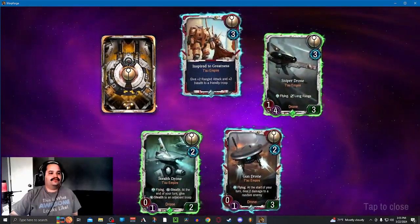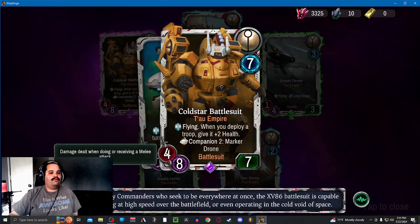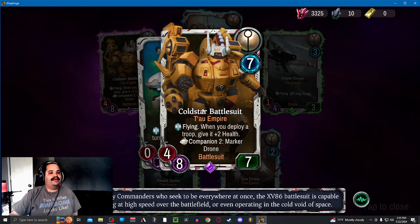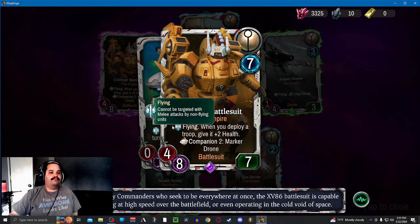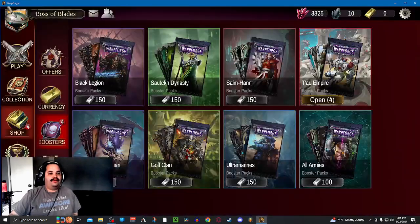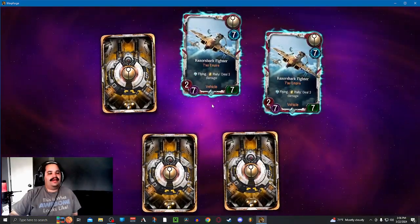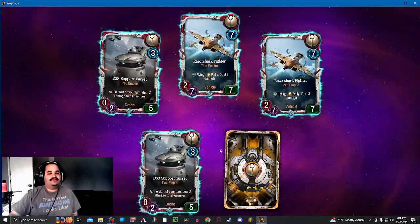Sniper Drone, Sun Drone, Sun Drone — another epic! Coldstar Battlesuits: 4 melee, 8 range, 7 health, 7 cost, has flying. 8 range is very good on that. Whenever you deploy a troop, you give it plus 2 health. It does have Companion 2 Marker Drones, so if you're able to play those Marker Drones because of cost reductions, they'll have 5 health — very hard to deal with. You'll be able to Marker Light all your opponent's stuff. That might be the only 7-cost I would drop into the deck.